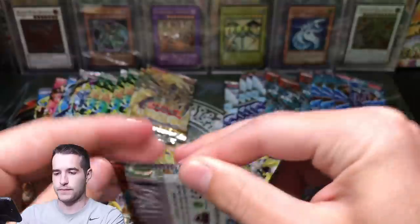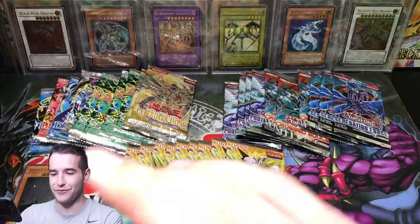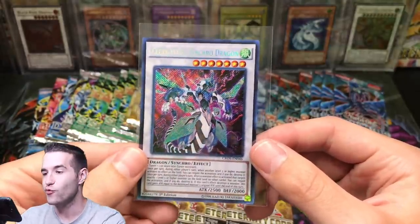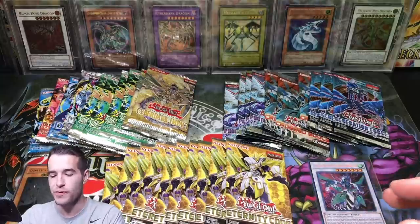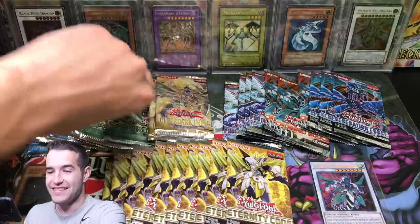Cross Souls — can we pull a Clear Wing Synchro Dragon ghost? That's what I'm asking for. Can we do it again? You wait, penalty box. Oh my goodness — it wasn't the ghost, but I called it again. This is unreal, what is going on? Secret Rare Clear Wing Synchro Dragon, cover card from Cross Souls. Unreal. This opening is crazy. Wow — that's all I can say. This is nutty.